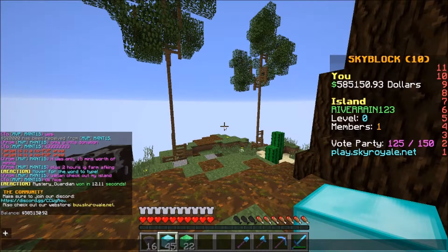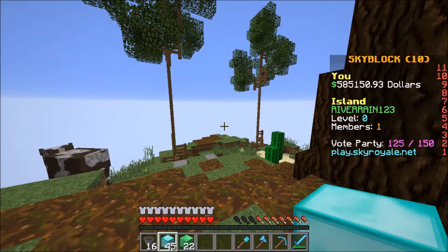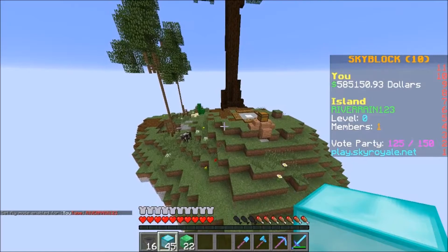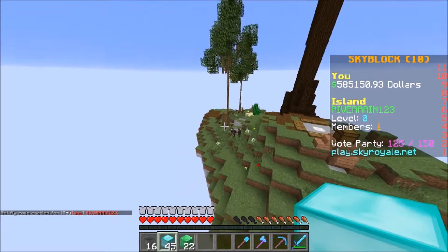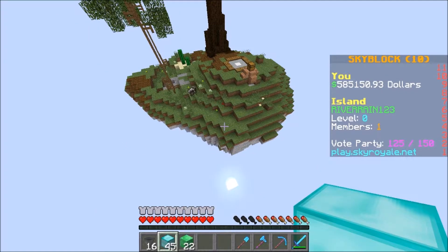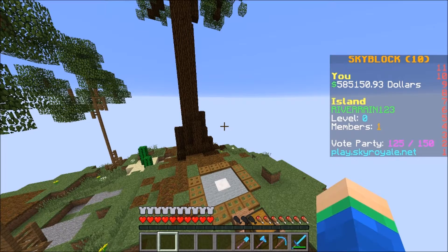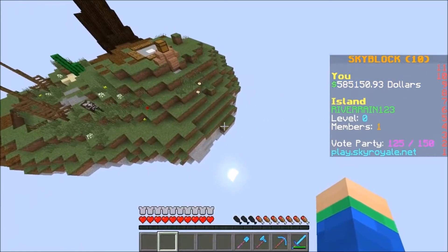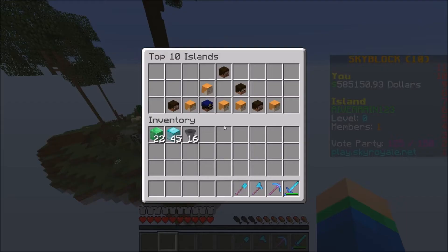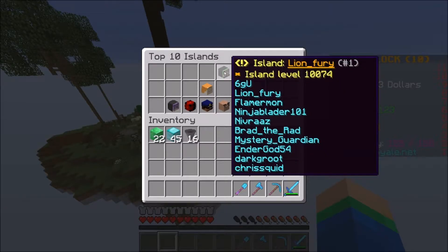As you guys can see, we now got 585,000. Huge shout out to my friend Mantis - I thought that was 50k at first! Since we now have 500k, I think we're actually going to be able to do a bit more building on the island. This is what the island currently looks like, and I think we can add a bit more onto it. For the building in today's episode, I pretty much just wanted to make a bit of an area where we can store our island level. If you guys didn't know, there's actually this thing called IS Top - whoever has the most diamonds and emeralds on their island at the end of the season will actually get 100 US dollars.